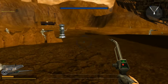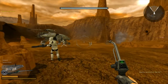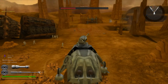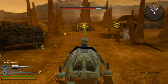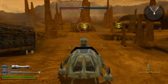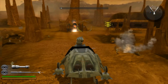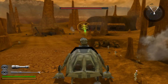Nice work, Trooper. Watch those rest rockets! The CIS have sent in a column of spider walkers. Get to the AT-TE clone and make it fast. Now take one of those walkers down before they do some serious damage.